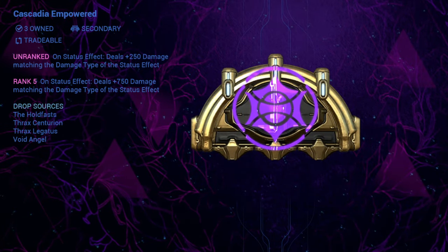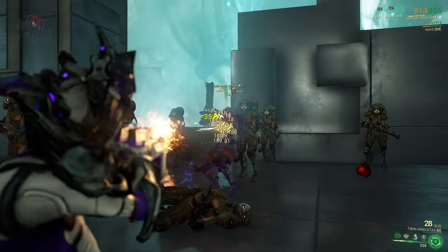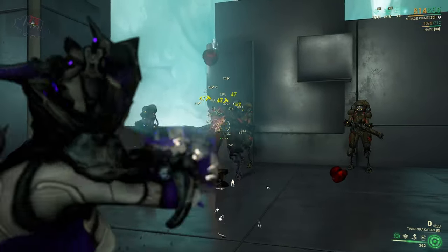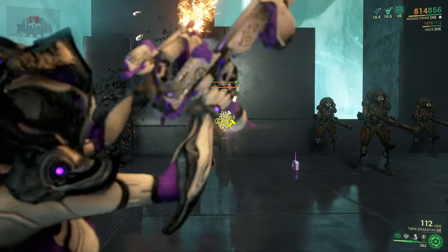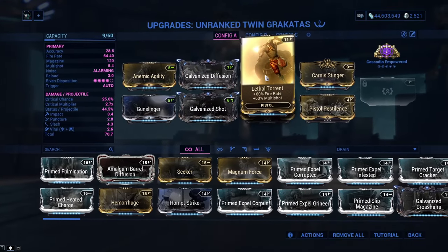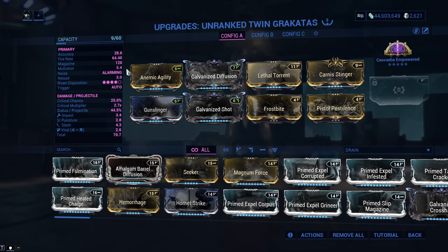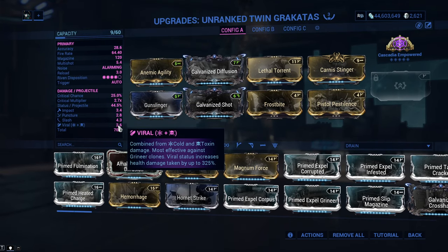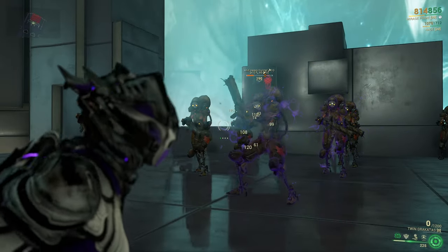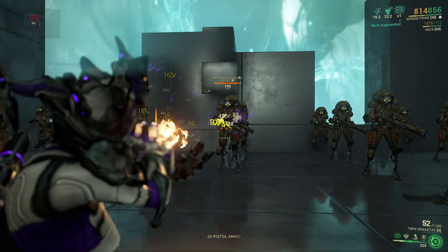The second Cascadia arcane is Cascadia Empowered, which has a very peculiar effect. Each time you score a status effect hit on an enemy, you will inflict an additional 750 damage of that status type. It is hard to see the arcane's potential but it is great on low-damage, high-fire-rate weapons. For example, here is my Twin Grakata build — it focuses on status chance, fire rate, slash damage, and viral damage, with no raw damage mods, just to show the effect. The surface damage is terrible but the slash will destroy any enemy from the inside.